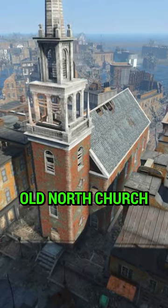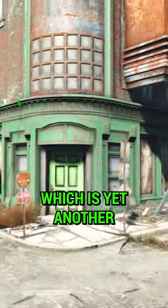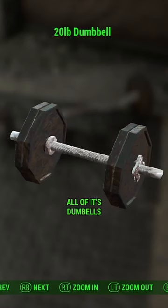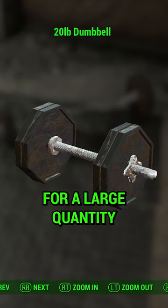Next up, we've got the Old North Church, an unmarked location which has yet another Madden's Gym out the front. Enter it, and you can pick clean all of its dumbbells for a large quantity of lead.